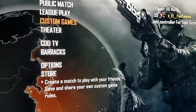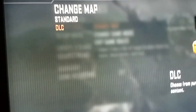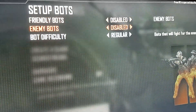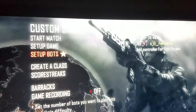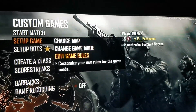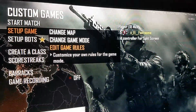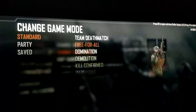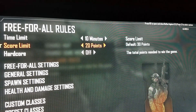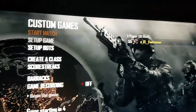After that I go to custom games. I go to change map and I set up some bots. I put the game score to 10, free for all. And then I start up the game.